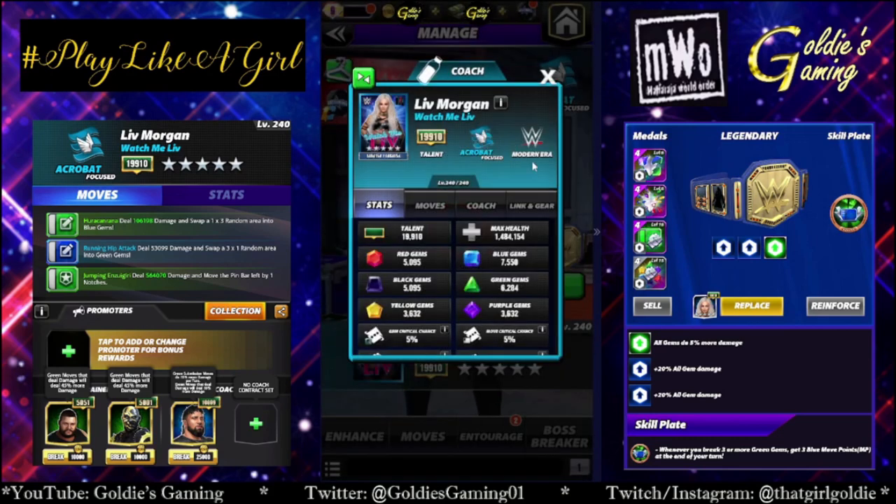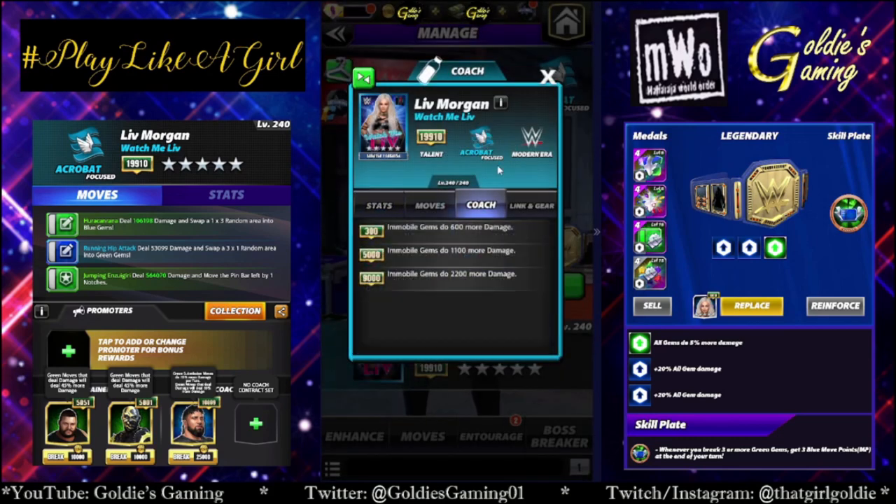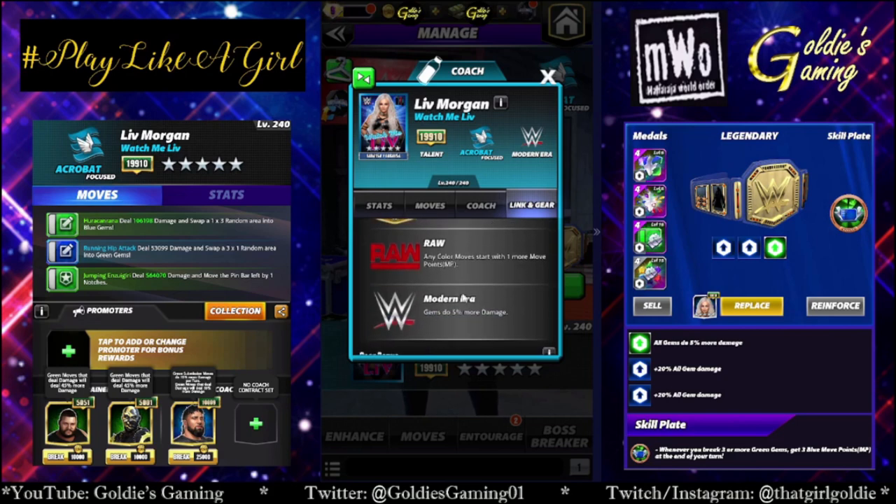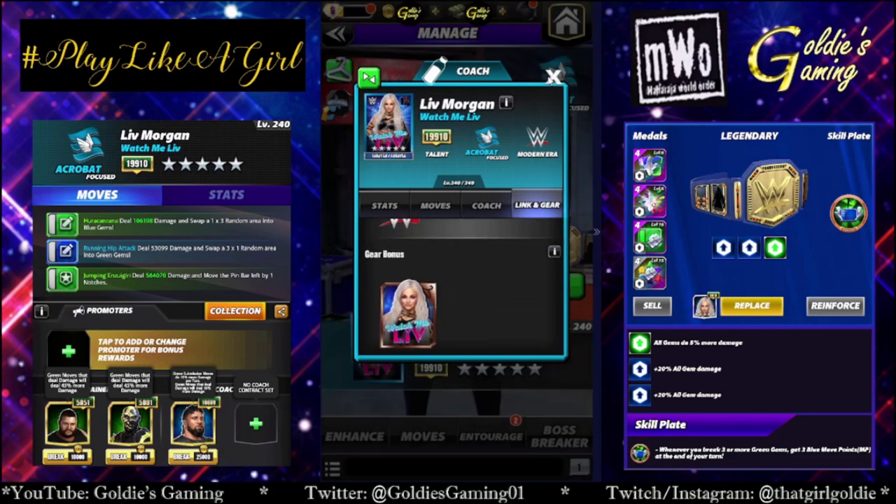She is a modern era acrobat and a coach. Mobile gems do 2,200 more damage at 9k, so Bischoff, Tech Brock, Tech Bailey, Showstopper Sean — she helps them out a bit. Link bonus is women's superstar, that's just for the belt. Raw: any color moves start with one more move point. Modern era gems do 5% more damage, and just the one set of gear.